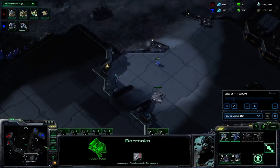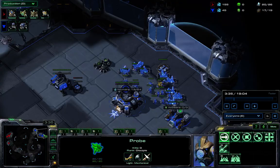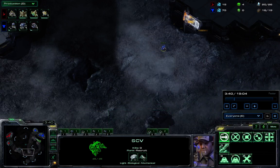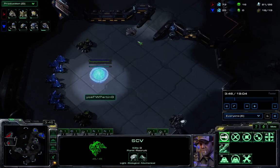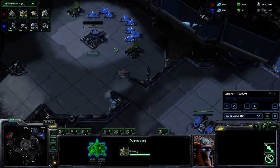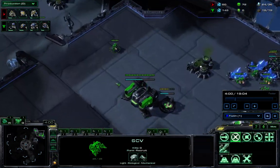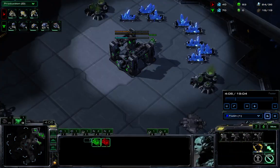Both players are scouting, of course. Flash needs to scout where Parting is so he knows which way to send the Reaper. And Parting needs to scout Flash because he's going for Nexus first — he's doing a little bit of mind games. But we see Flash isn't going to be phased by that. Nice find on that probe over there.